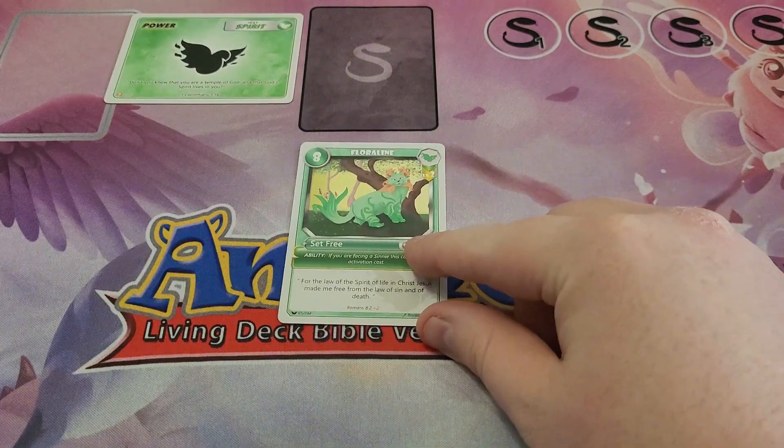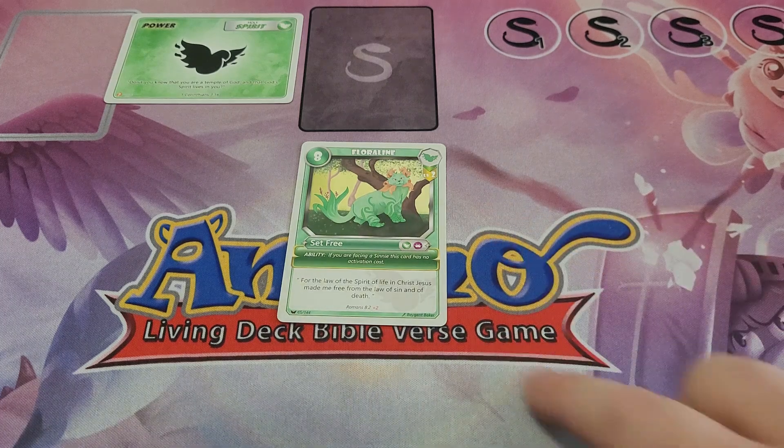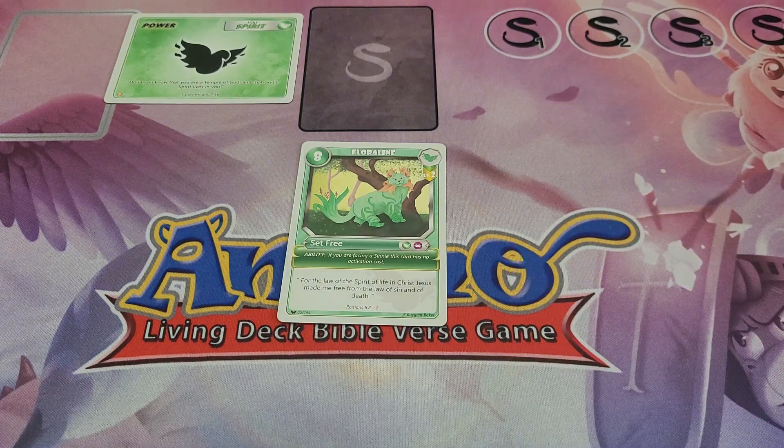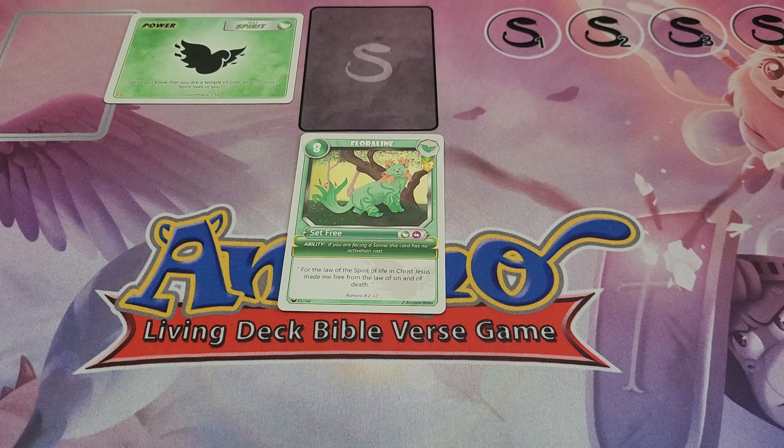Starting off, we have Floraline. Floraline is an 8 for 2, but also has the ability that if you're facing a Cine, it has no activation cost. So it can become a free 8 going into a Cine. This helps you defeat Cines more, and defeating Cines is a win condition, so I'm going to count it.